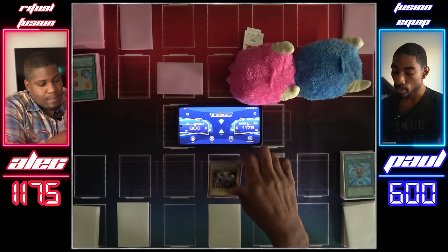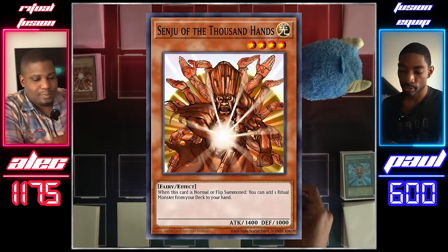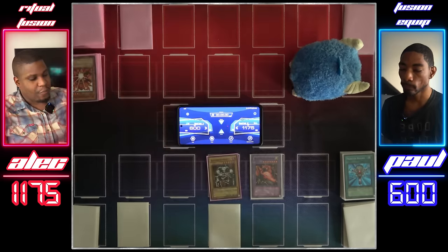What could this face down be? Summon Skull's gonna attack it and find out — you hit Senyu. And I'll attack this sheep token. Your move, duelist. Draw for turn.